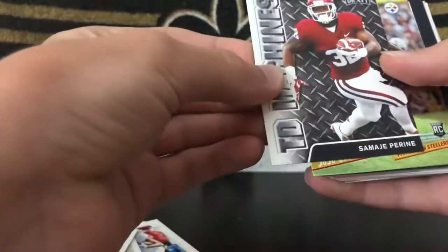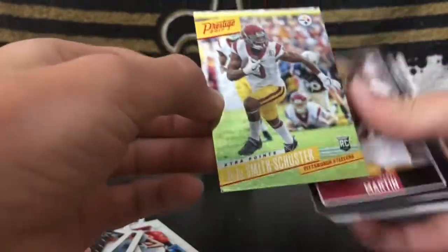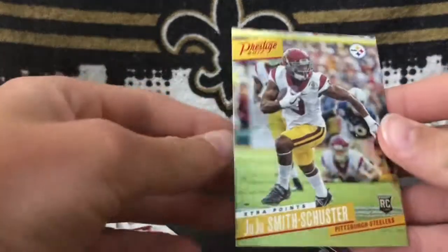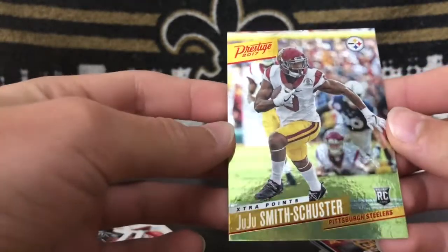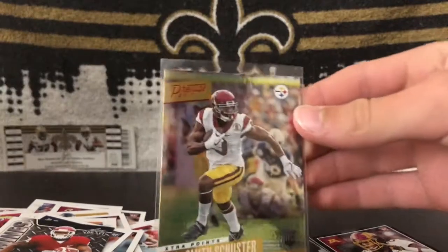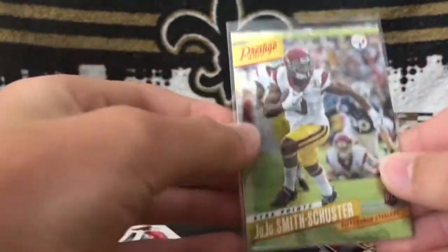Jordan Love — that's also pretty cool. Got Samadri Perrine. Ooh — I did not know. This is a sweet card. Look at that. Yellow extra points JuJu — it matches his unique. That's awesome. That right there is what I'm looking for. That's pretty cool. I mean, he's probably not much of a valuable card, but it looks awesome. There's our first hit of the video.